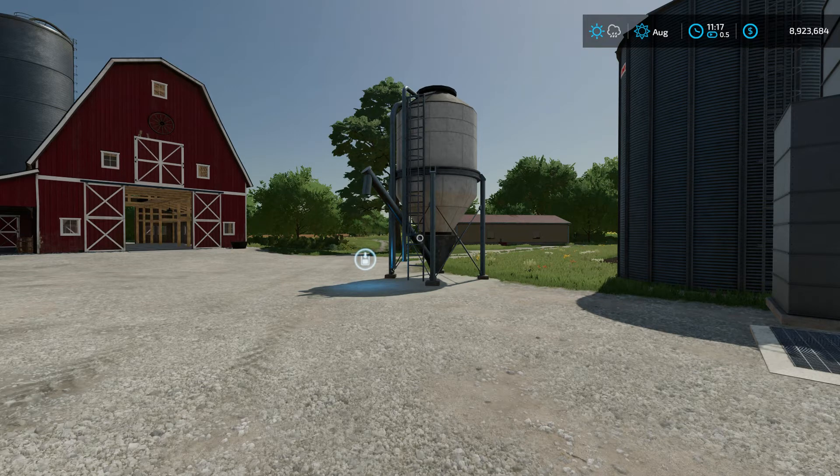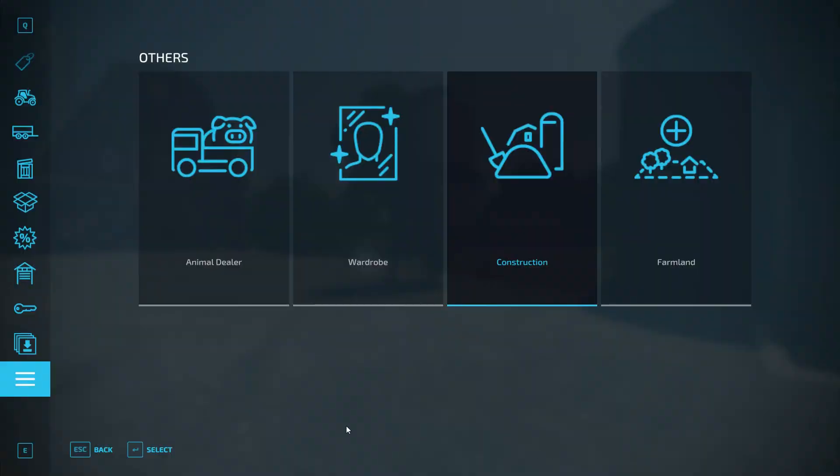Let's get started. This mod is going to be very helpful to those who perhaps are tired of carting or hauling lime — especially lime, or even fertilizer — from the store to your farm. Let's take a look at it in the shop.